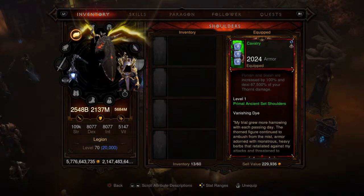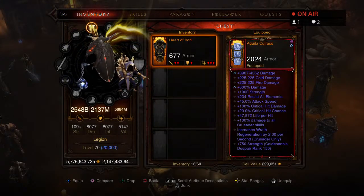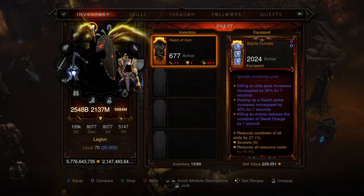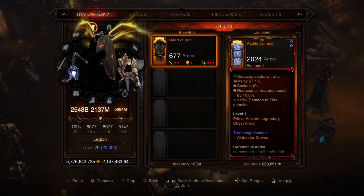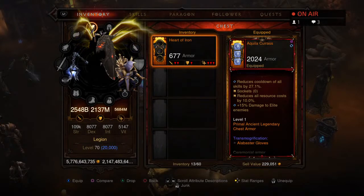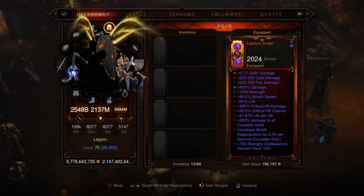For the chest piece we're picking up the Aquila Cuirass. This is the one that bugged out for the bonus, so in version 2.0 it will have the correct bonus affix on there. Cooldown and resource cost reduction are the same, and the 15% damage to enemies is very nice as well.